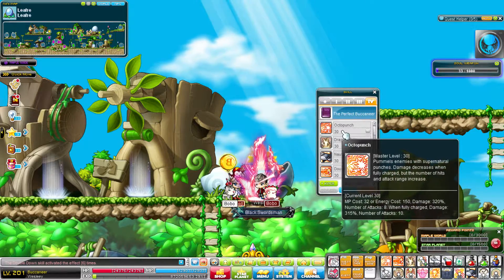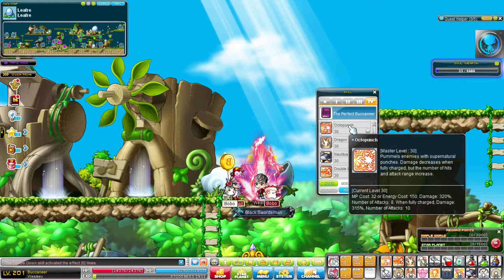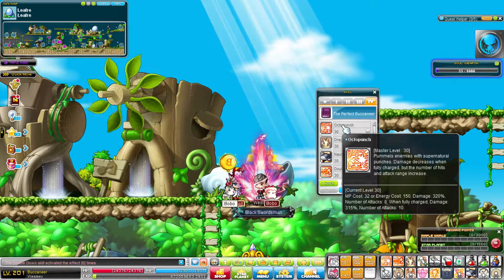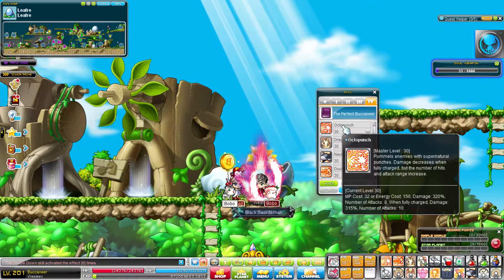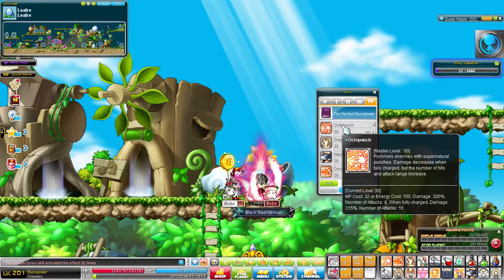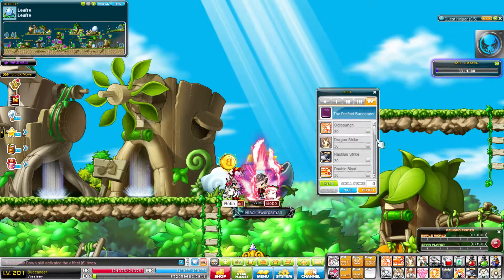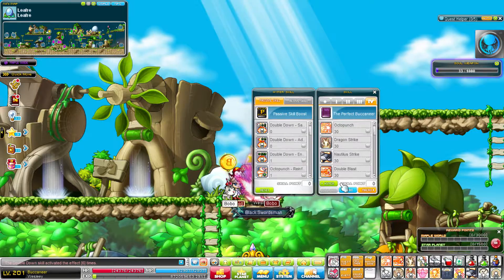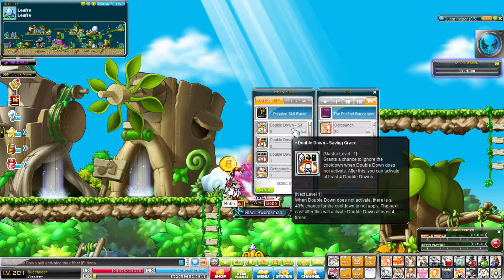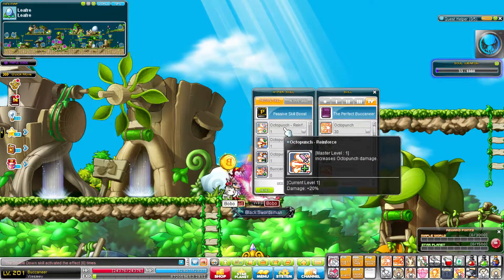I remember when Buccaneers used to be really bad at bossing. Ever since they added Octo Punch, Buccaneers have gotten really good — we're not the best, but we're not the worst now. I remember the Demolition days where it would take like ten seconds to pull off one attack. Now I should go over my Hyper Skills. Nothing really changed from last time — I basically kept everything the same.